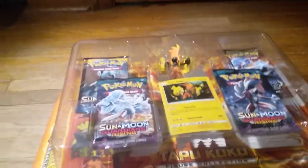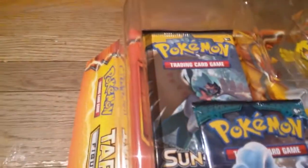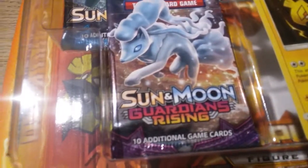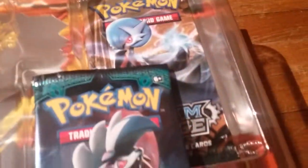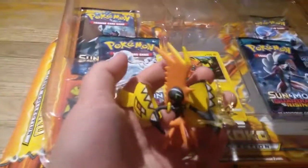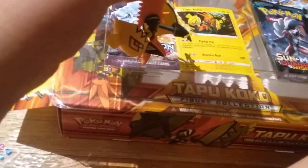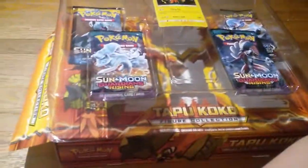3, 2, 1. Here we go. We got the Sun and Moon package card, Sun and Moon Guardians Rising, another Sun and Moon Guardians Rising, and Steam Siege. One Tabu Cocoa foil promo card, and one Tabu Cocoa figurine. Isn't that awesome? He's probably my favorite that I've seen so far. How does he stand? Like that.